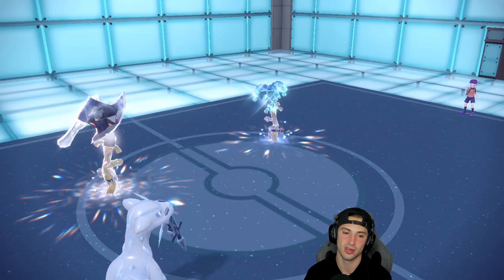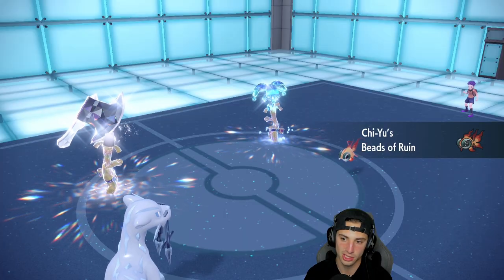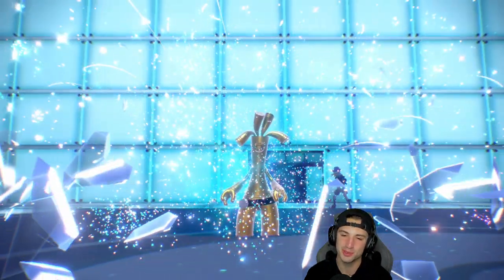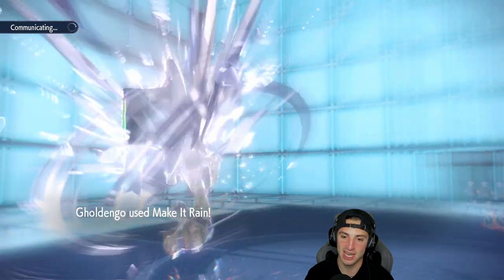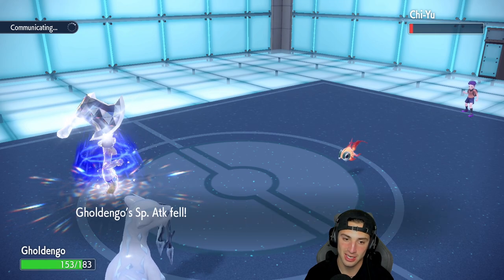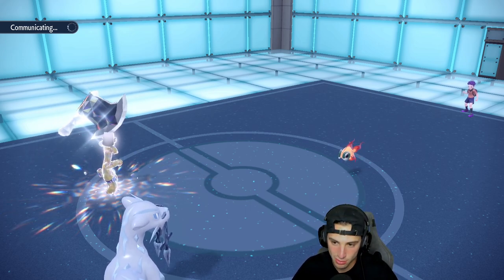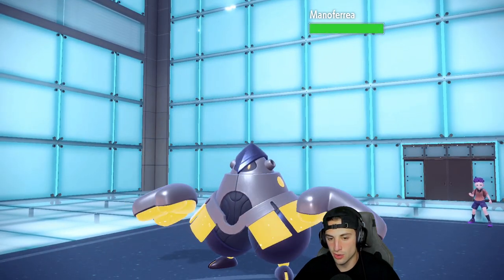Tornadus swaps in — slightly odd. Make It Rain can still do a nice chunk of damage. Sucker Punch goes in. Swapped the wrong Pokemon — maybe Tornadus wants Tailwind for later? Make It Rain now at plus one, STAB, Metal Coat, Tera boost — not very effective but the damage is ungodly, massive. Tailwind is now gone, giving speed to Chien-Pao. That might be why they swapped — wanting to go back into Tornadus to set up Tailwind or swap into Iron Hands for a Fake Out.